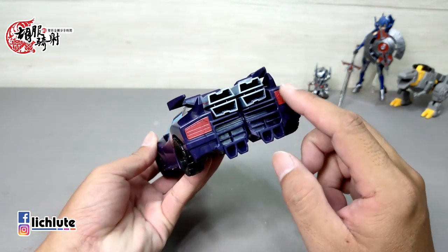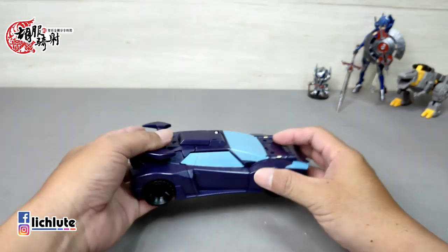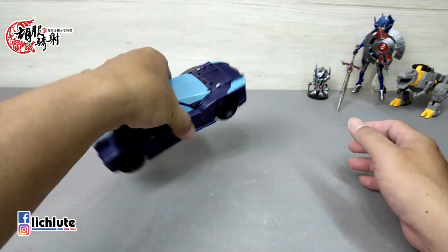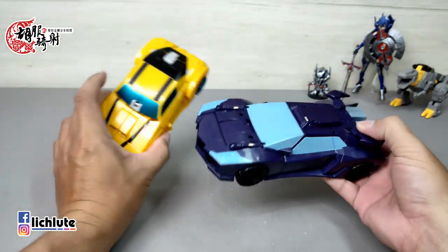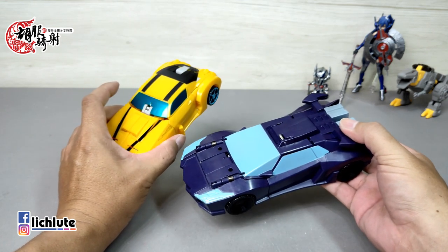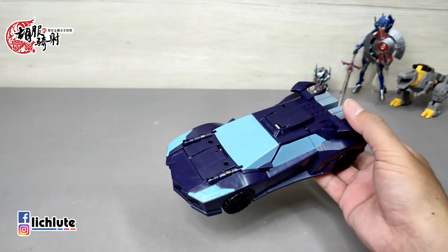首先看一下Shuttle Striker的车型，还蛮漂亮的，非常流线型，仿佛有点像Hara，有点落地游的感觉。后面的定峰尾翼也挺帅，不过因为全紫色的关系，从上面看不是那么明显。后方有一个看起来像推进器的东西，其实是一个隐藏的大炮。这个玩具的人物设定是一个女角，跟大航风之间有一点特殊关系，有兴趣的可以去看动画片第九集。